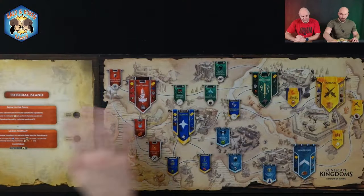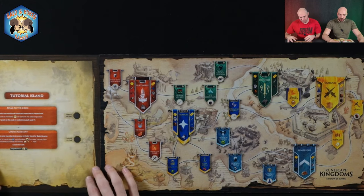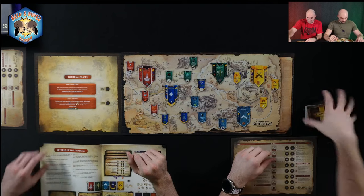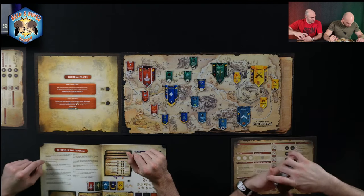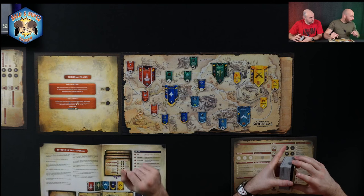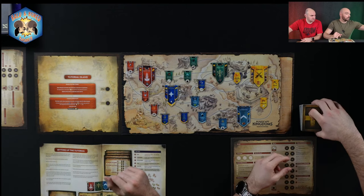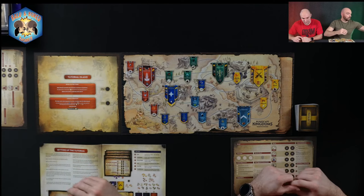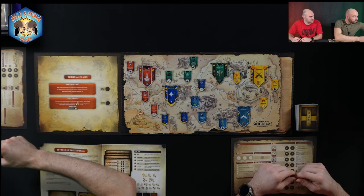We are back here getting ready to jump into the tutorial. During the initial part of the setup, it tells us to set up the main board and the tutorial island portion. We have the cards out to the side, which we'll end up organizing when it tells us to. We'll take out the characters and everything as needed.